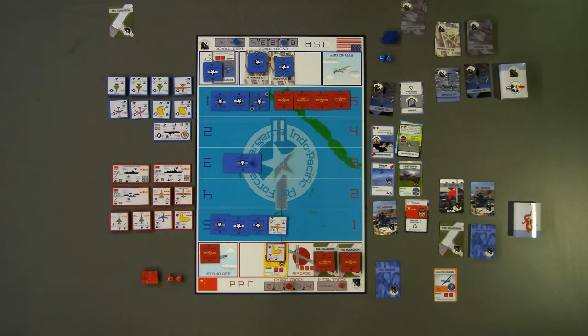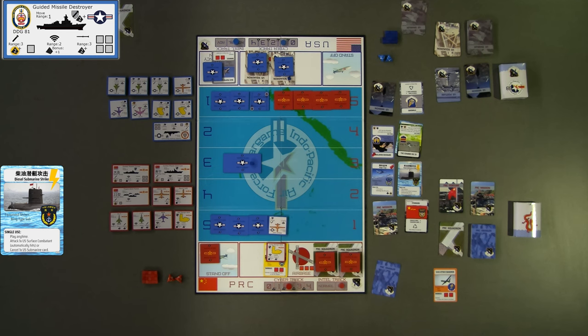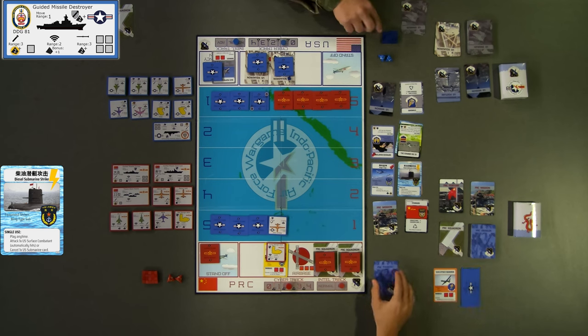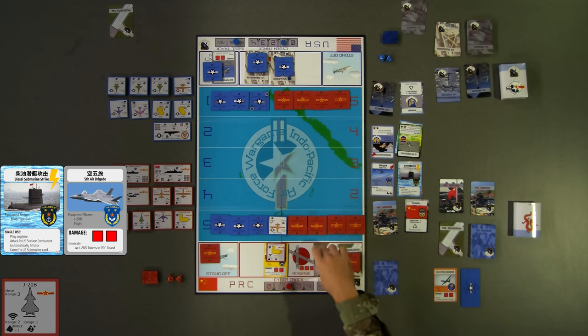For turn four, red plays their Diesel Submarine Strike card against the blue guided missile destroyer — a single-use card that can be played at any time, meaning red could have played it as soon as the destroyer was placed on the board. The destroyer is automatically hit per the submarine enabler card and surrendered to red for scoring. Red then generates their J-20 squadron to red band 1 and ends their turn.